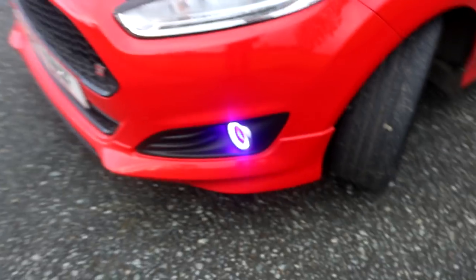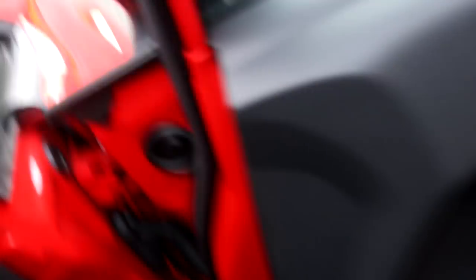Before I move on, let me take you to the inside of the car just to show you what I've done there. I've got the red and black Ford badge on the steering wheel, as well as a red edition badge to go nicely in the steering wheel slot there. That's all the interior aesthetic mods I've done.